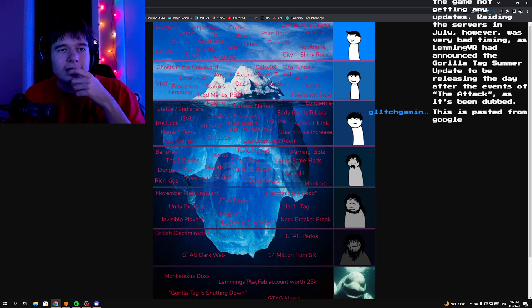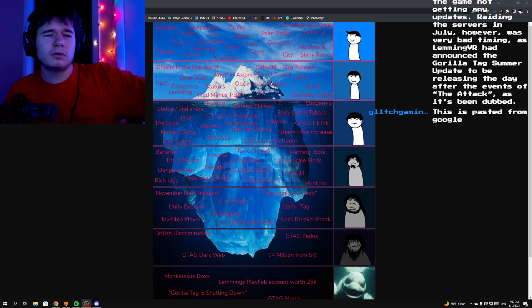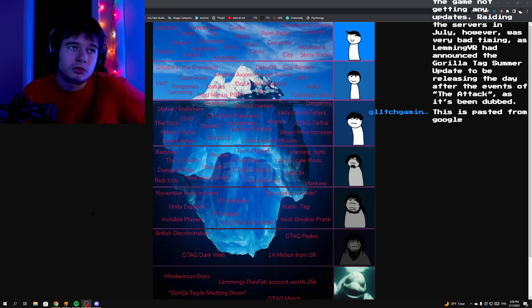In July, however, the timing was varied as LemmyVR had announced the Gorilla Tag Summer Update to be releasing the day after the events of the raid, as it's been dubbed. There were also Bees — not mods, but there was a time where there were a bunch of bots called Bees which were invading Gorilla Tag lobbies. Some people were just faking them, going around with mod lobbies, which was the majority of it.